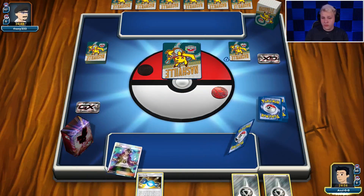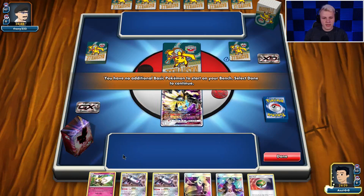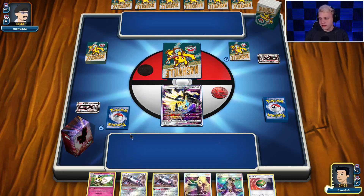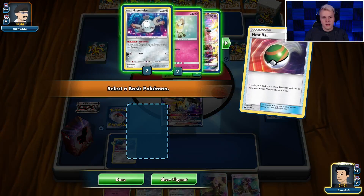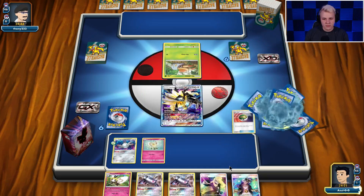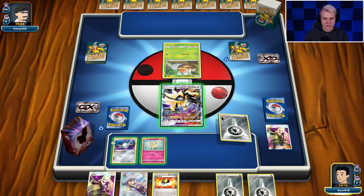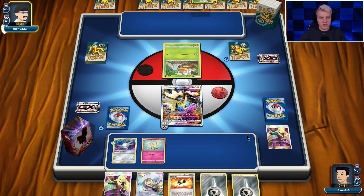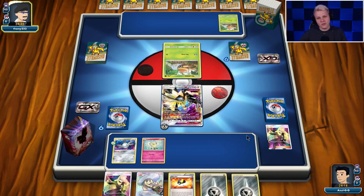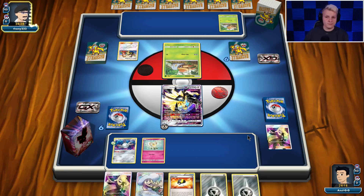Let's get into another game here going first. We got the Duskmane and Nest Ball for Magnemite — solid start. Now we're going ahead and getting the Cutiefly. Playing against a Vikavolt Rayquaza deck, so this one's pretty close — it's back and forth. Big GX Pokemon one-shotting each other kind of matchup. I don't think anyone's really favored. It depends how well each player draws — that's really all it comes down to. Both just start one-shotting each other.